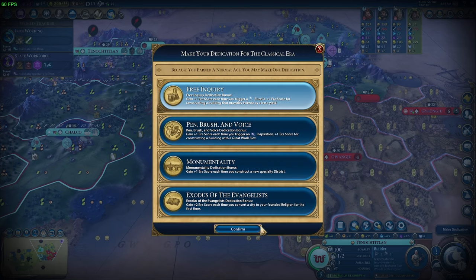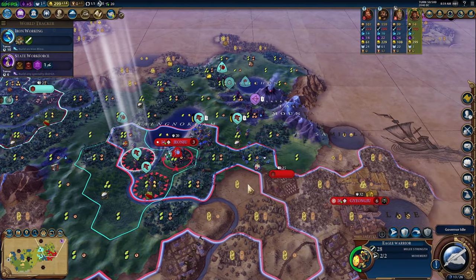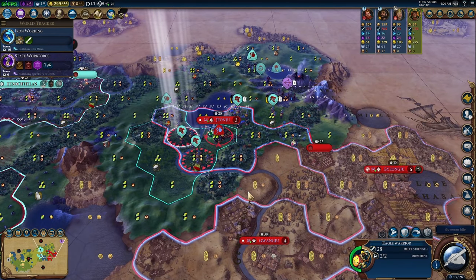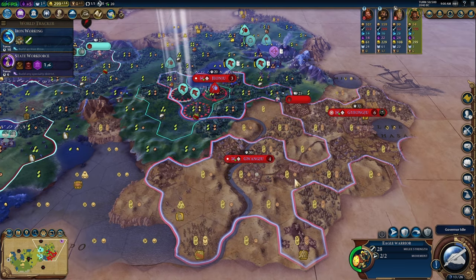We're going with Free Inquiry and moving on. We're in a race against the clock — look at their science per turn: 28 to our 7. We've got to take advantage of our position of power while we can. We're definitely going to take Jonju, and we're going to try to zip down and take Wanju. But if they get city walls up before we can take it, that's fine because we'll have districts to pillage and we'll at least get something out of the conquest.